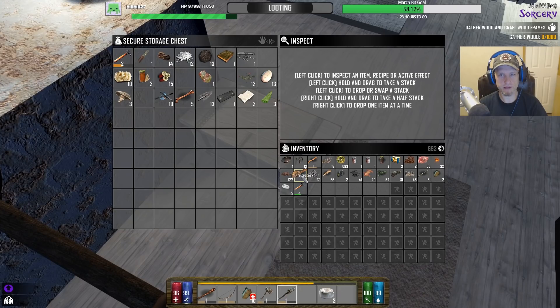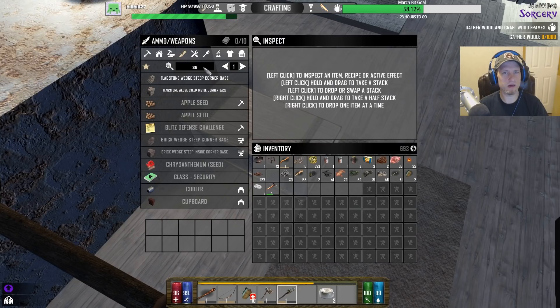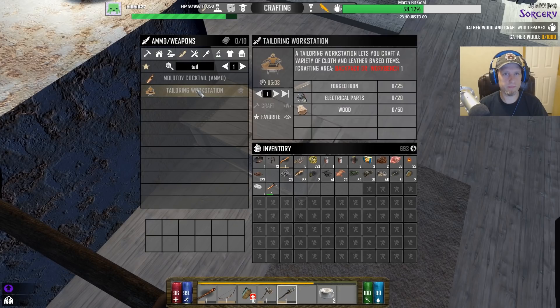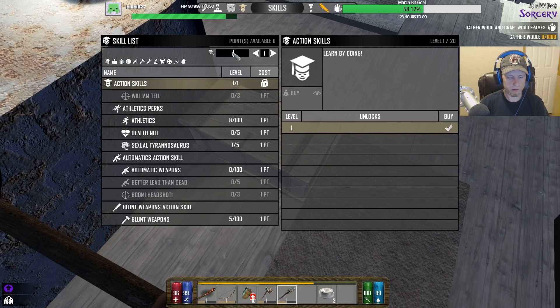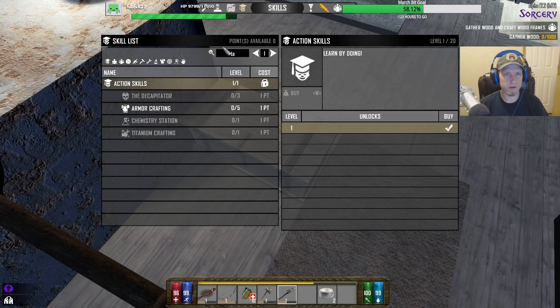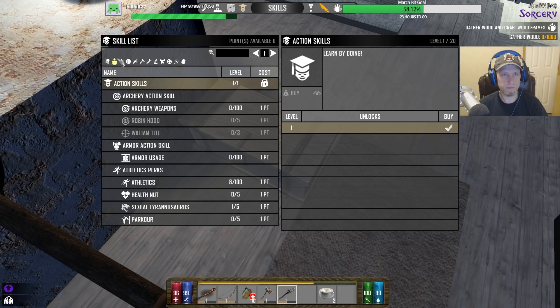All right, let's put some stuff away. We need a tailoring station for that — oh god. Can I do it without one? Tailoring station. Don't tell me that's a class thing, please.